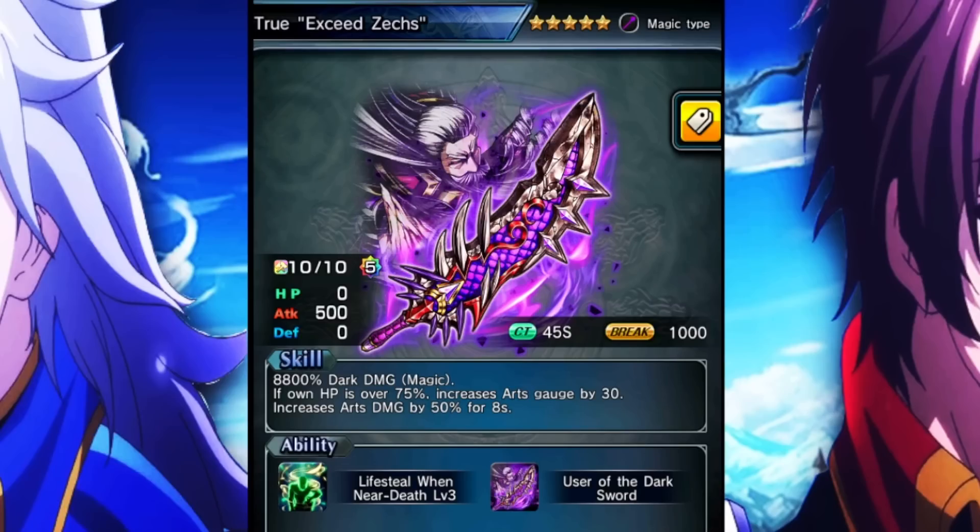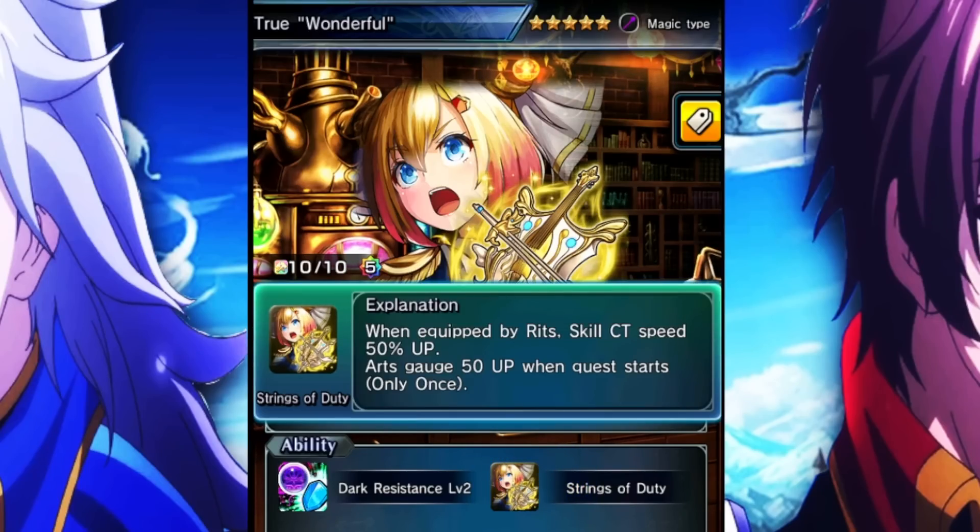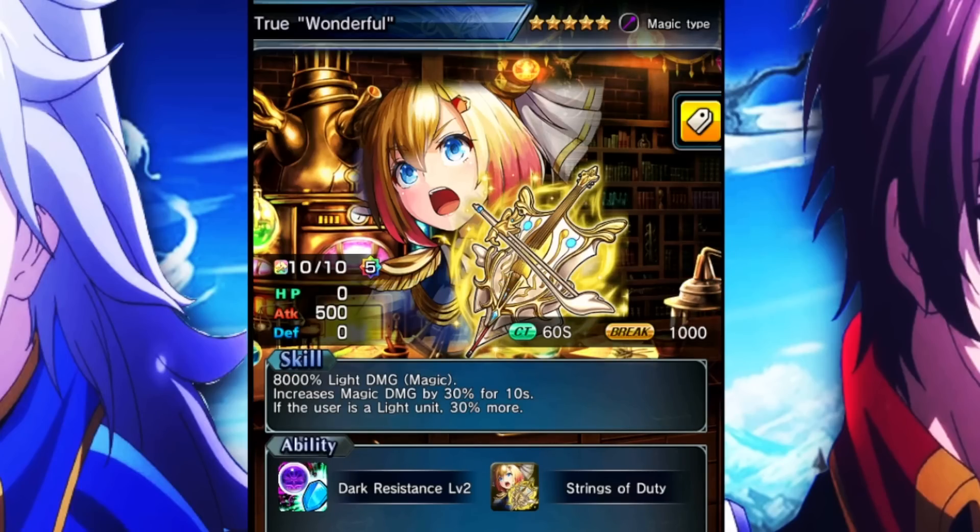Of course, there are other things you can use, like Karama whip as well. If you're going with sustain, it's going to be kind of similar — you mainly look at your art gen items, stuff like Exceeds X and Alma's hat. As for her true weapon, I don't think you really need it. The skill just gives you more damage, and the passive increases your skill CT speed and art gauge up. The passive is decent but not super amazing. There are a lot of other equips with better effects and passives, so you don't have to opt in for the true weapon unless you absolutely want to.